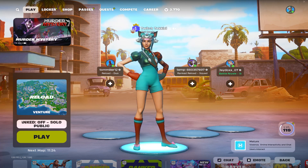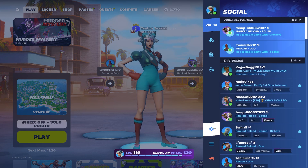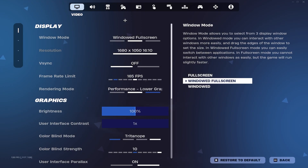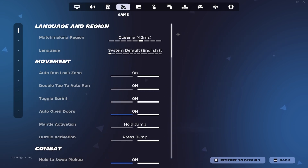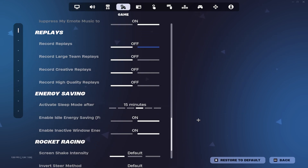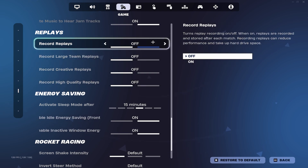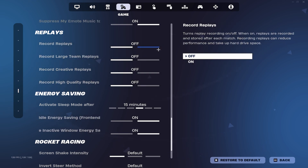For method number one, come to the in-game settings and slide along to the fourth tab, the Game tab. Scroll down until you come to Replays and Energy Saving. For Replays — unless you really desperately need them on — I would turn these off, because otherwise it's just wasting CPU and RAM power storing them.